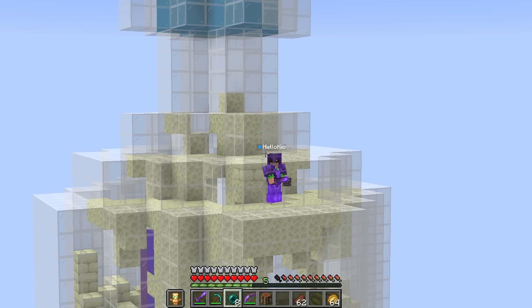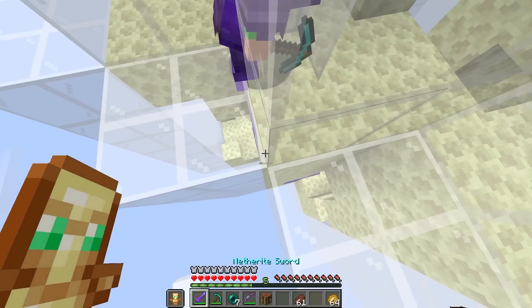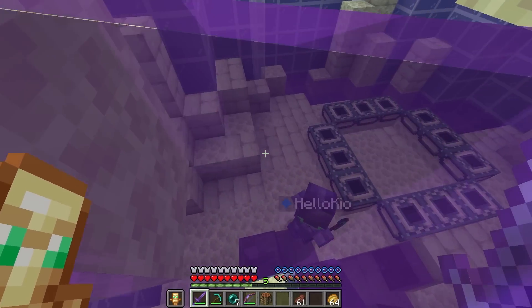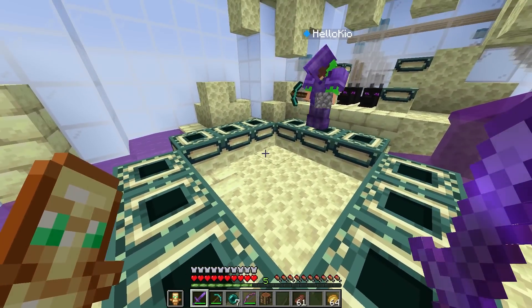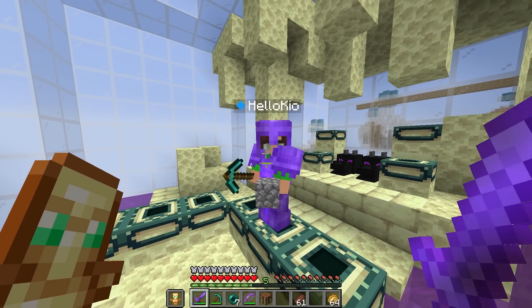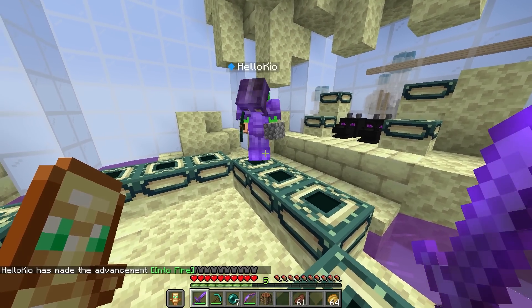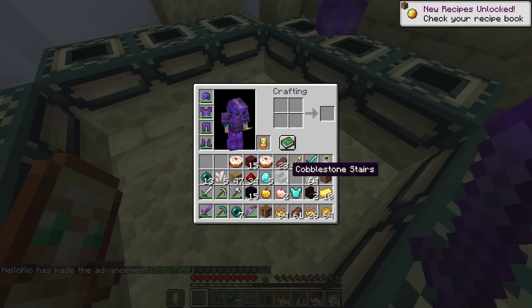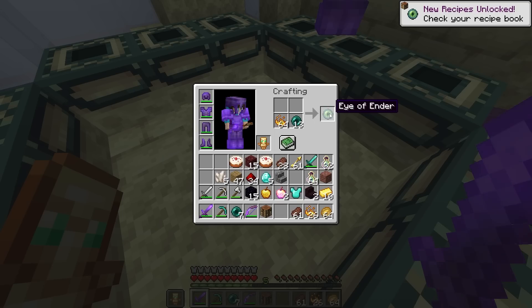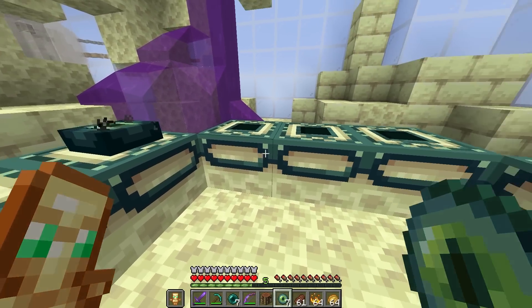Oh my gosh, that was such a good throw. Did you do that on purpose? No, I didn't. That was so cool. I'm gonna come over there as well — don't miss, don't miss. And I got it. Now let's mine through. And wait, there's water here — the water's purple, Kyo. This is so cool. Wait a second, this portal's empty and we don't have any eyes of ender. Don't worry, Kyo — do you remember what we got from the nether bottle? Are you saying we have blaze rods? Yes we do, Kyo. I'll let you craft them into blaze powder and then give it back to me. Now I have a bunch of blaze powder. That should be way more than enough.